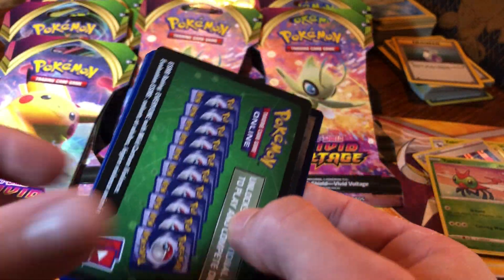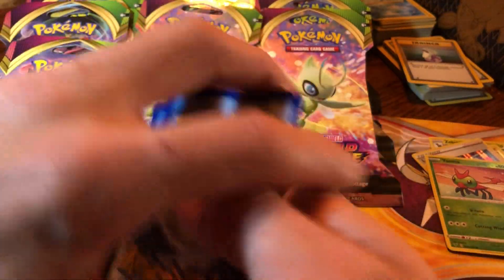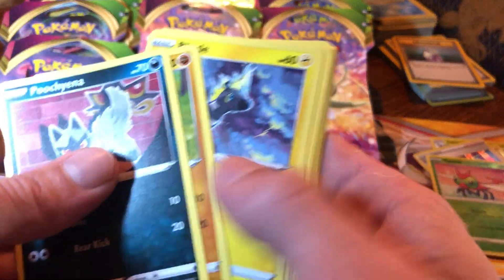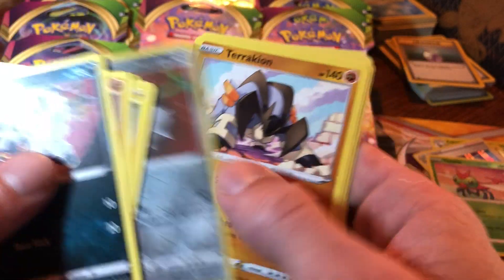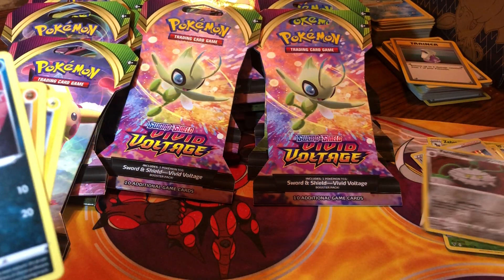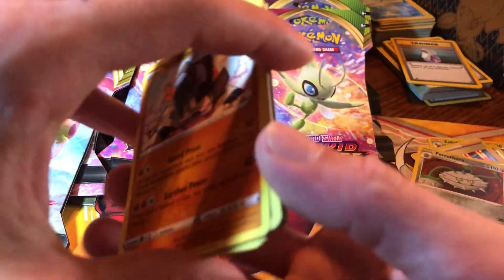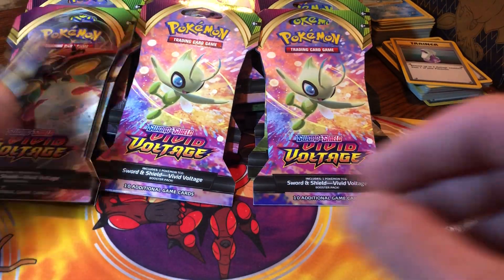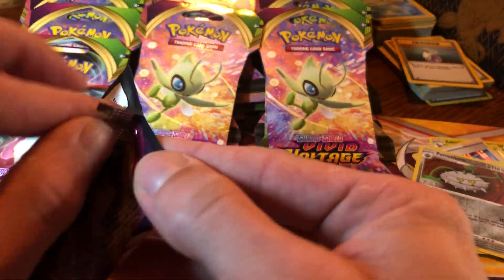Green code. Reverse Fairythorn and a Pterakeon. These are getting more and more complicated to understand - all the Pokemon, how to pronounce all the names. New Pokemon almost every new set.